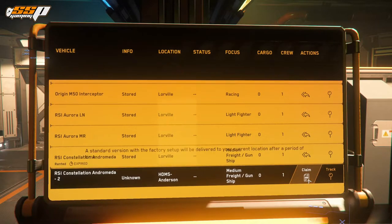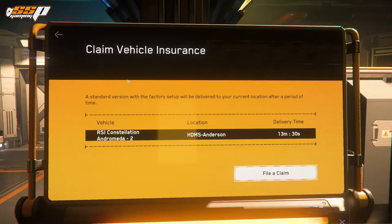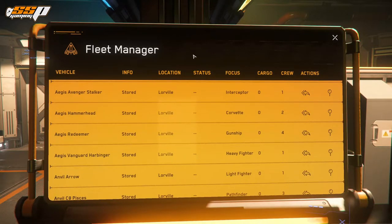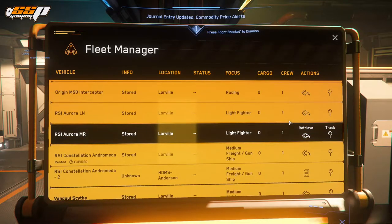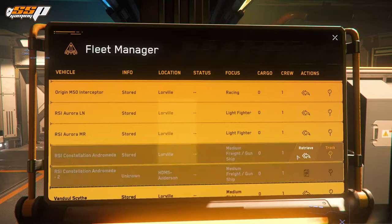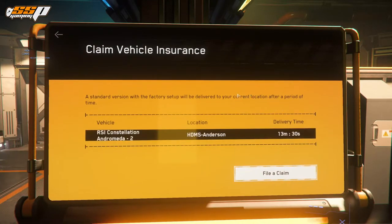You might also notice a claim button here. If you click on it, it shows you the vehicle insurance screen. All vehicles in the game at the moment have lifetime insurance. Different types of insurance are sold with vehicles on the RSI website — some come with six months, some with 12, 24, or 120, and very few these days come with lifetime or LTI. What that means is that once the game launches, those insurance contracts kick in, and that is how long you never have to worry about losing your ship.